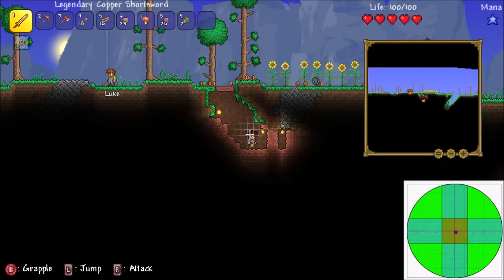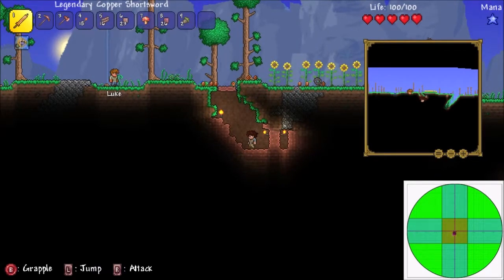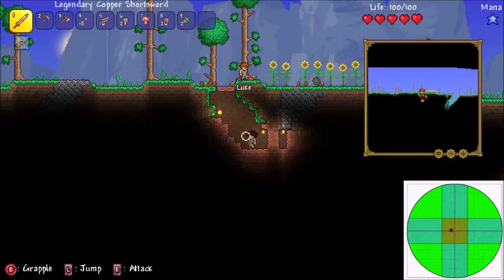That about covers it. Changing the deadzone into a circle with full diagonal movement, and making working deadzone options for PC and adding deadzone options for console — that should make these cursor methods feel radically better than they currently do. Anyway, thanks for watching, hopefully you'll see this change at some point.